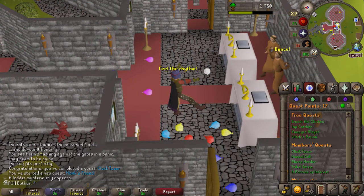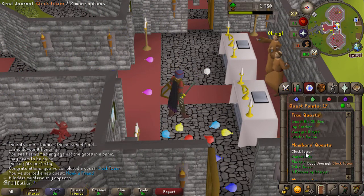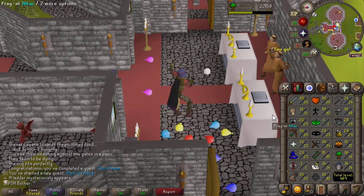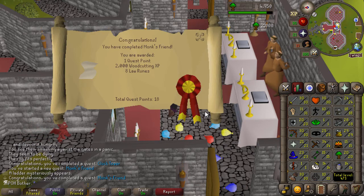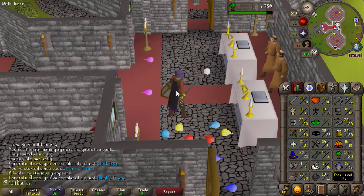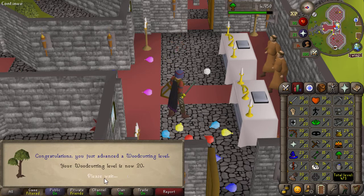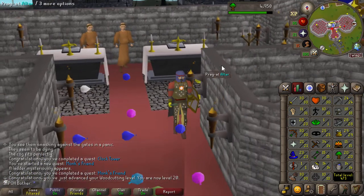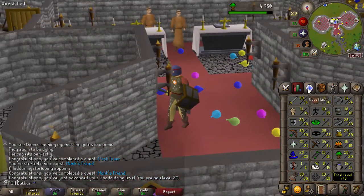This will complete Monk's Friend. I already went ahead and did Clock Tower, and if I am correct, the experience from this will also get me 470 total. Yep — 473, fitting. That means I now get three chunk unlocks: one for Clock Tower, one for Monk's Friend, and one for 470 total.